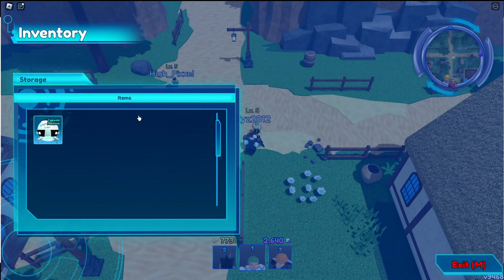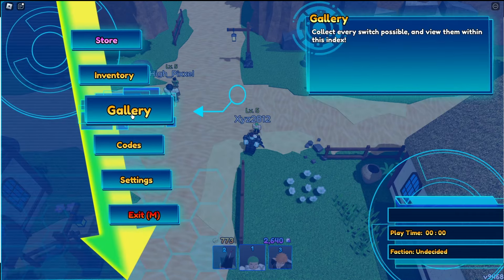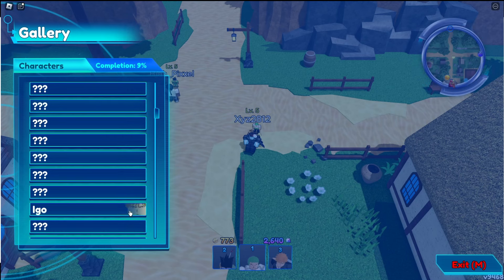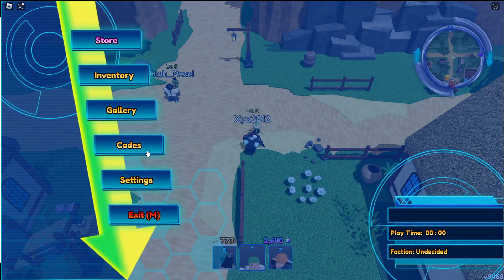Let's see what we've got — inventory, capsule machine, what is this? Gallery — which is just all our characters. Nine percent. There are loads of characters.